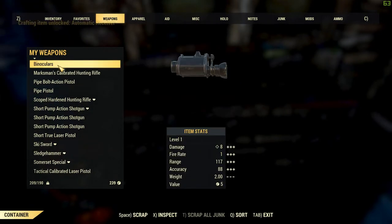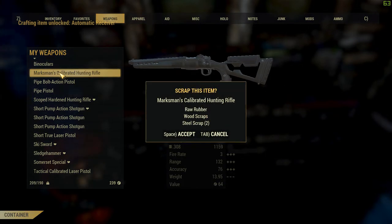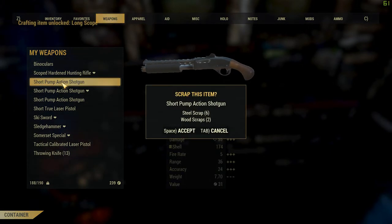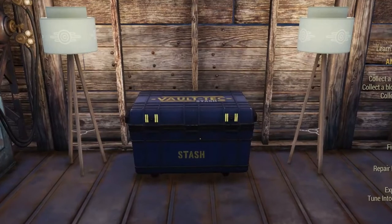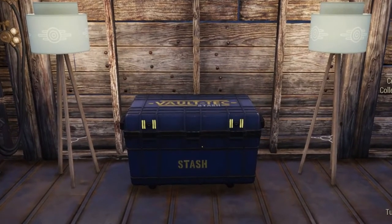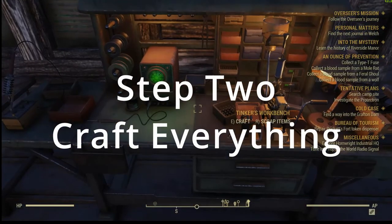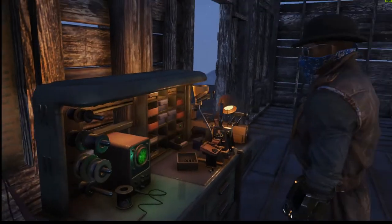...deconstruct all of your weapons that you're not using, or go and sell them. Deconstructing is good. Do that to all of your armor and everything else that's not vital, then go and drop it off at your stash. That's step one.